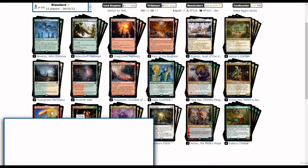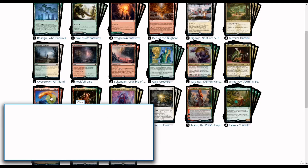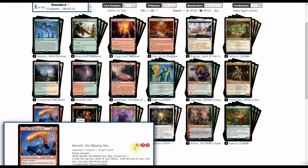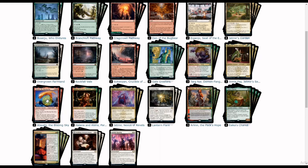We also have a legendary creature four-drop from Kamigawa: Neon Dynasty — a Dragon Spirit. It's a 4/4 flyer, and its die trigger lets you exile the top two cards of your library and play them until the end of your next turn. You can also create three Treasure tokens when it dies. With Bard Class, it becomes a 5/5 flying trampler with a +1/+1 counter.